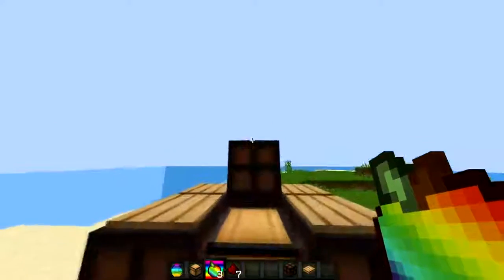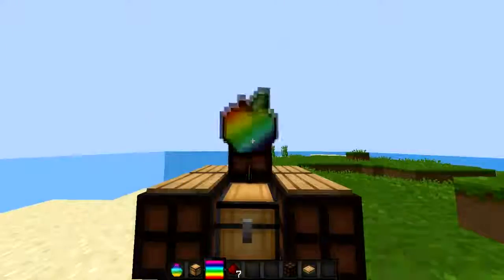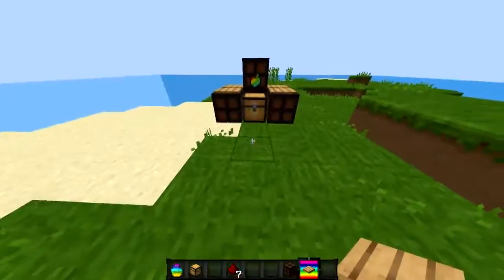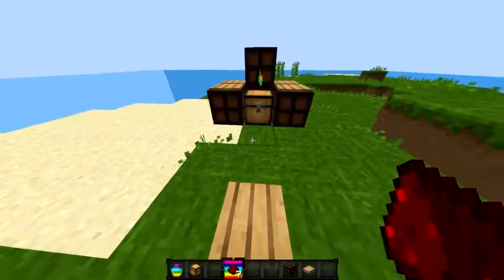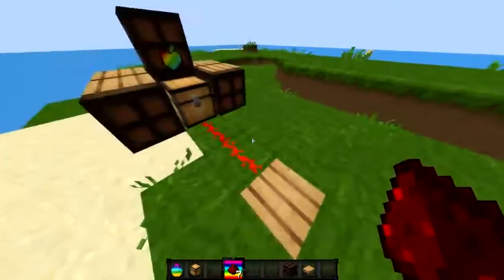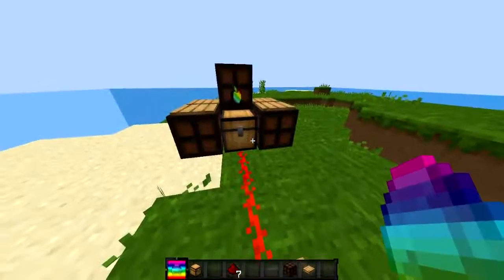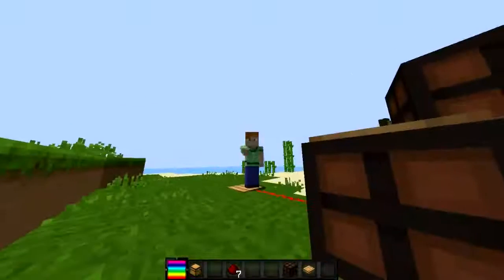The next thing you need is gapples. You want to throw three of them on top of the chest — one, two, three — and make sure they're stacked together. Then you're gonna place a pressure plate about one, two, three blocks away from it, and put redstone going towards it. Once you do that, it's going to send out a current. Then open it, put the item you want to duplicate inside the chest.